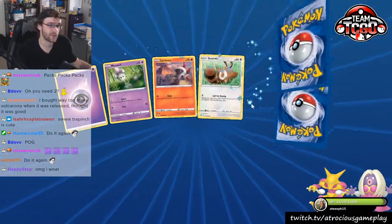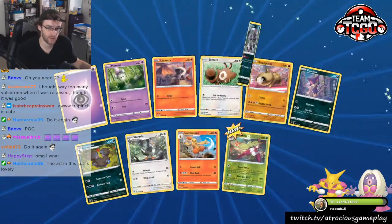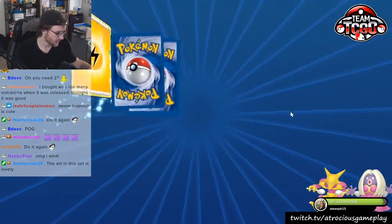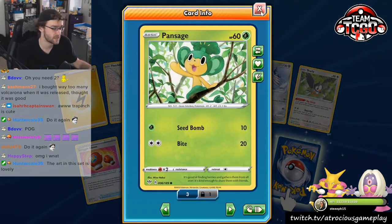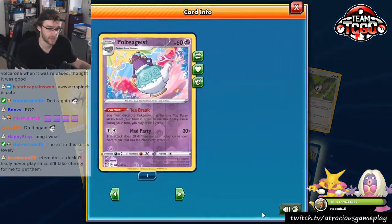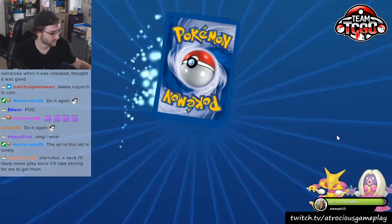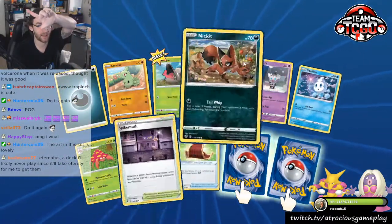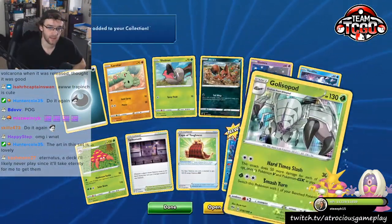If anybody sees an art they really like as we go through these 100 packs, let me know and next time we get to that Pokémon I will try to show it for a little bit. I'm getting all the Poltegeist already. Eternatus VMAX, Crobat, Vikavolt — those are some of the cards that are pretty pog that we want to be pulling right now.